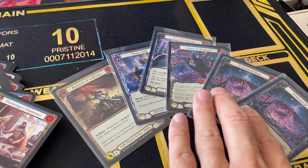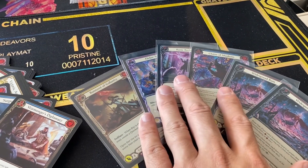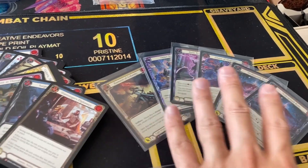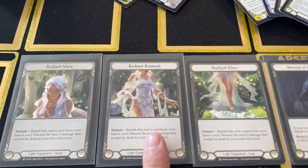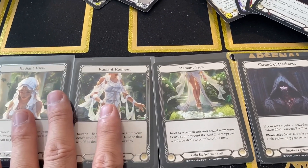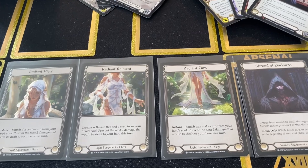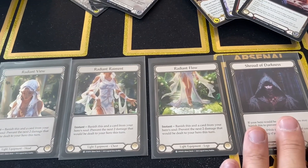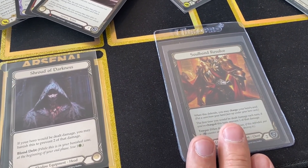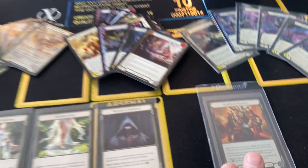We got trolled again — we were looking for Extended Art widespreads, but these are two Rainbow Foil, not Extended Arts. Still good for about $30, so that's $128. Trolled again — Radiant View, Radiant Rhyment, Radiant Flow — beautiful cards, beautiful cold foils, but all four cold foils are commons. Four out of four cold foils are all commons. We're at $128, plus $136, and Soulbound Resolve at $22.23, bringing us to about $159 for the case.